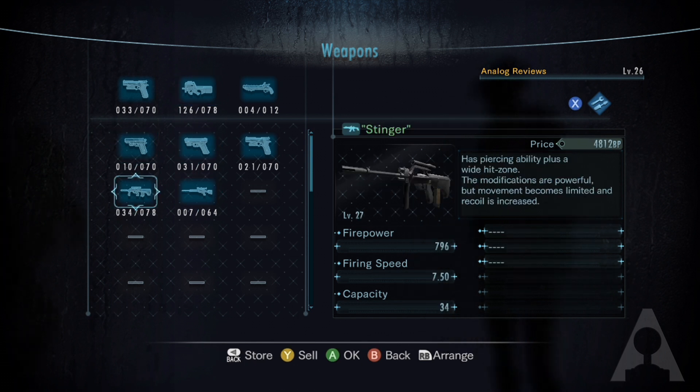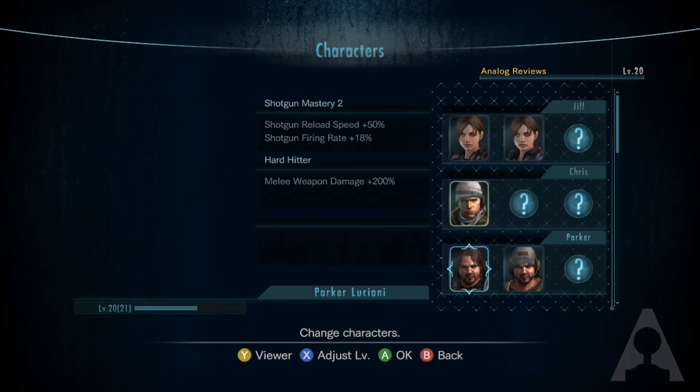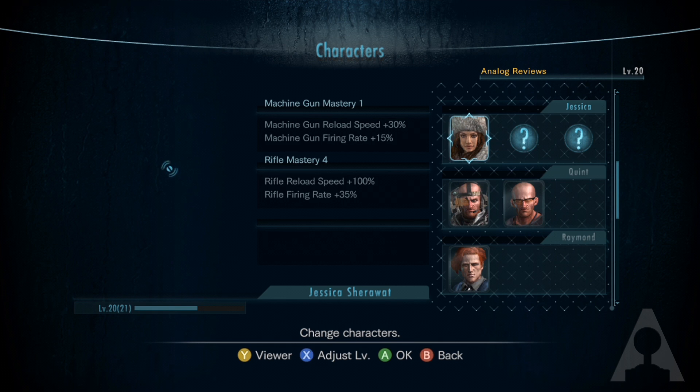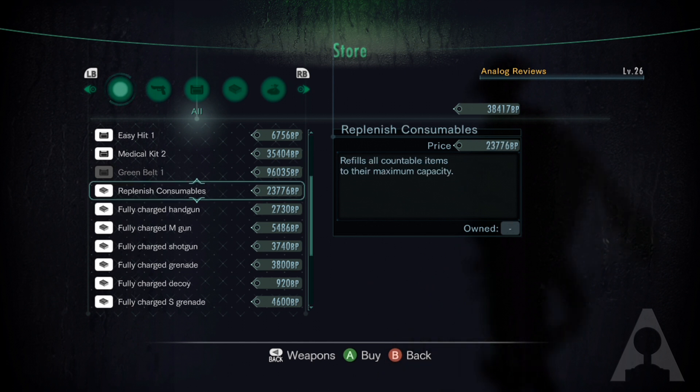In addition to making you stronger, leveling your character up will unlock additional characters along with new bonuses, store items, and upgrades. Raid mode is a significant feature of the game and can add dozens of hours of cooperative fun in addition to the seven-hour campaign.